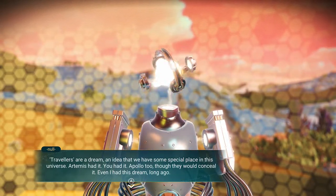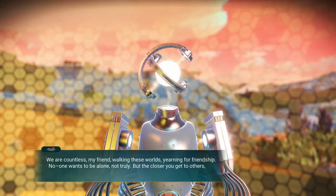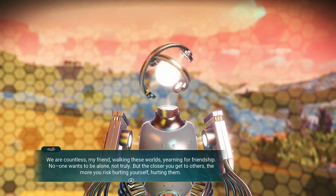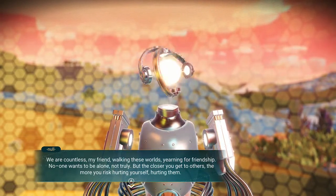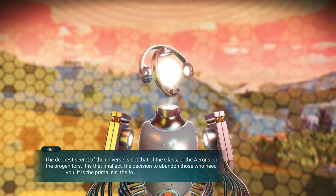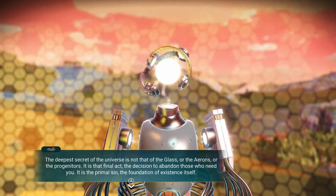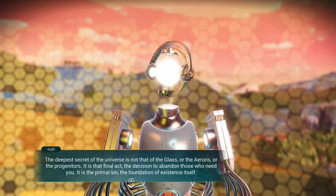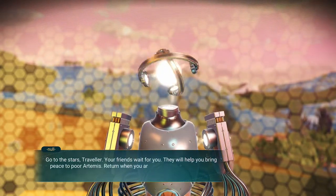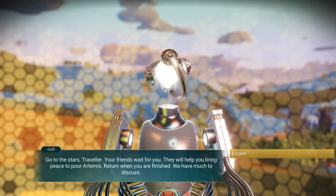Travelers are a dream, an idea that we had some special place in this universe. Artemis had it. You had it. Apollo too, though they would conceal it. Even I had this dream, long ago. We are countless, my friend, walking these worlds, yearning for friendship. No one wants to be alone, not truly, but the closer you get to others, the more you risk hurting yourself, hurting them. The deepest secret of the universe is not that of the glass or the errands or the progenitors. It is that final act, the decision to abandon those who need you. It is the primal sin, the foundation of existence itself. Go to the stars, Traveler — your friends wait for you. They will help you bring peace to poor Artemis. Return when you are finished; we have much to discuss.